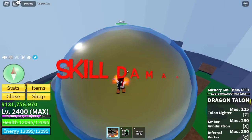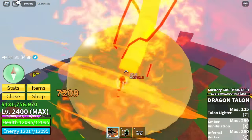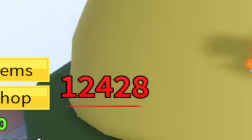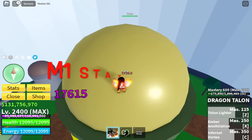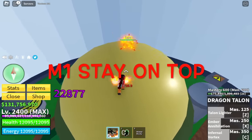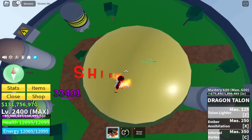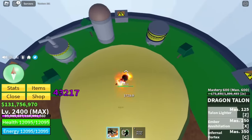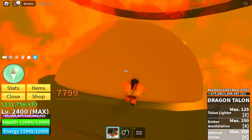How about the skill damage? If the M1 left clicks are not great with Dragon Talon, the skill damage is 12,000 — the highest so far. If you want to use M1 to stay on top of the core, using Shift Lock will make things easier. So far, Dragon Talon has the highest M1 left click and total skill damage.